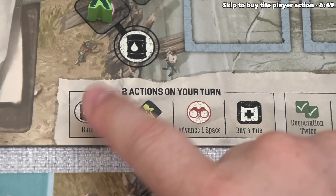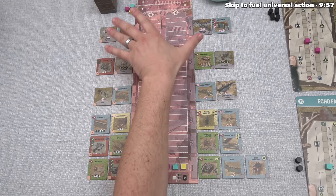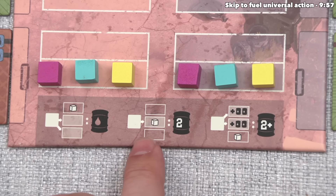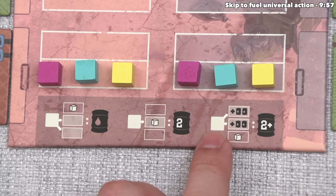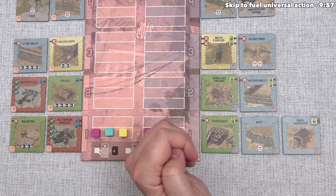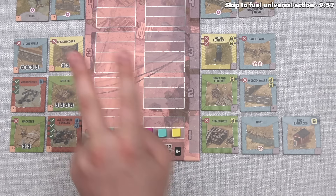There are 4 action options and we can perform the same action multiple times. The first option lets us gain 2 fuel. The second removes the topmost zombie from our track. The third advances 1 space on a scavenge track. The fourth lets us buy a tile. The cost to buy a tile depends on where our scavenge tokens are relative to where that tile is in the market. There are 2 scavenge tracks — the right track deals with rightmost tiles, the left track with leftmost tiles.